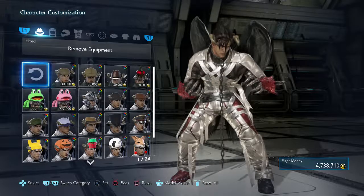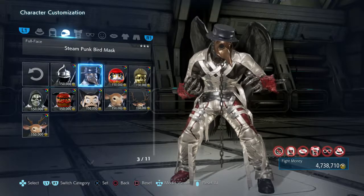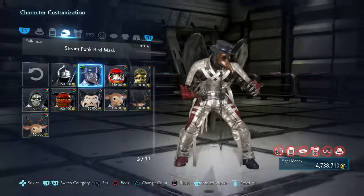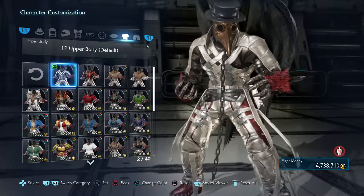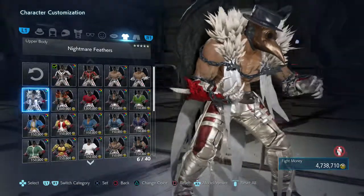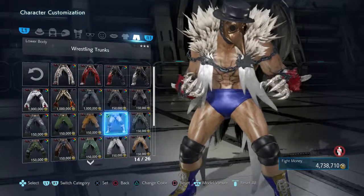We are going to make this look like Marty Scurll as closely as possible. The first thing we have to start off with is the Bubonic Plague mask — they call it the Bubonic Plague mask. This is the closest thing we have in the entire game to a big fur coat, so I'll throw that on. Of course, his wrestling attire goes on as well.